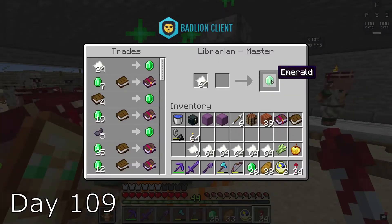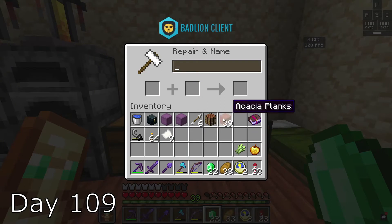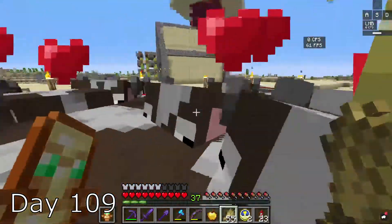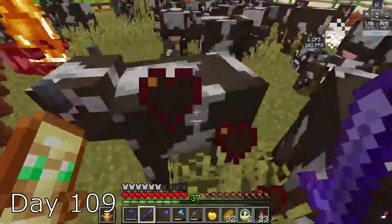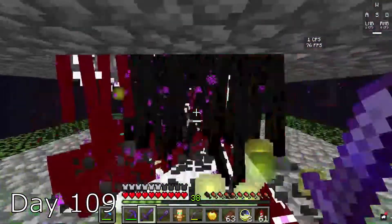I get home on day 109 and trade with some villagers. I get some books and then place them on my sword and axe. I breed some cows and then kill them, because why not? I go to the end to heal up my axe at the experience farm.